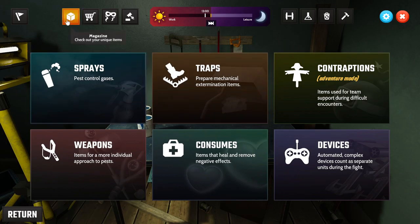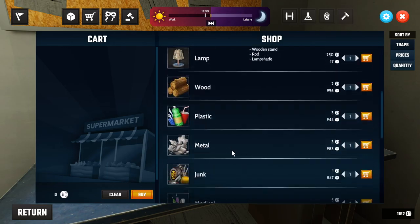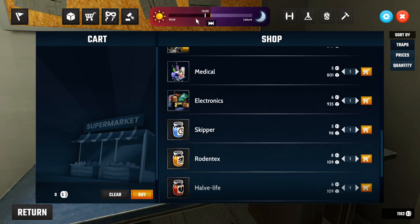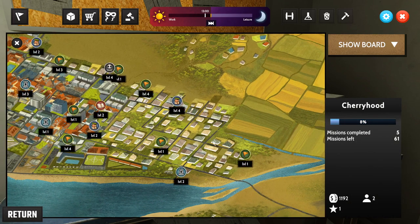During work we do jobs; during leisure we do all our building. At the shop there's loads of stuff you can buy. On the map you can see different areas, but you need to be certain levels to get into them. Mission icons mean different things — flags are side missions, just for a bit of extra money.